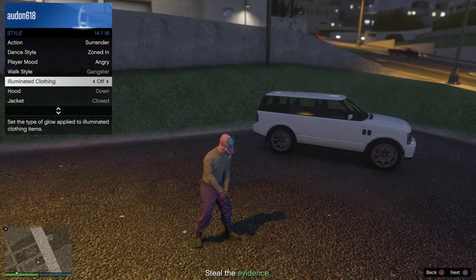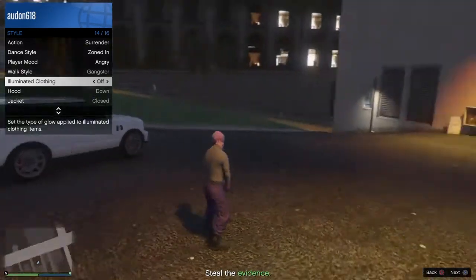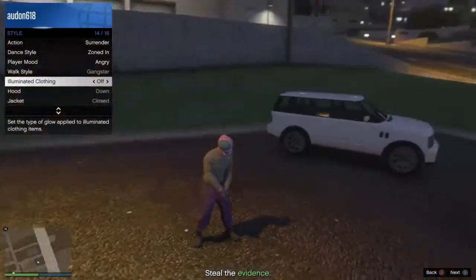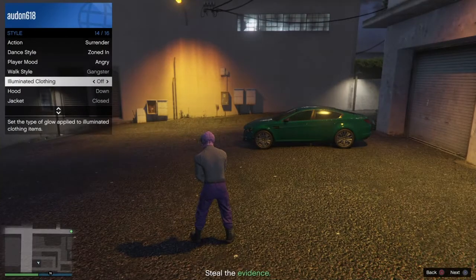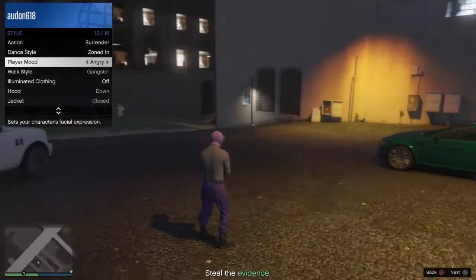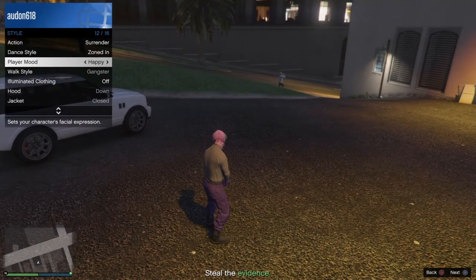3, 4, 5, 6, 7, 8, 9, 10. It doesn't matter what it lands on. Then go to Player Mood and keep going — hold right on the d-pad for like a minute.